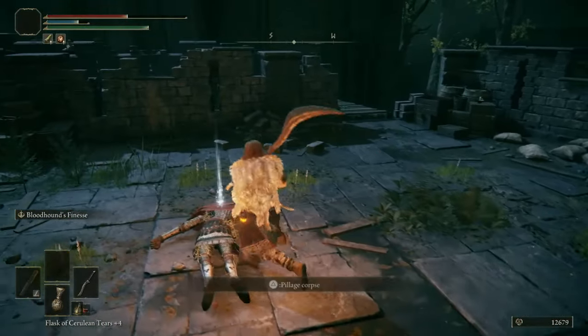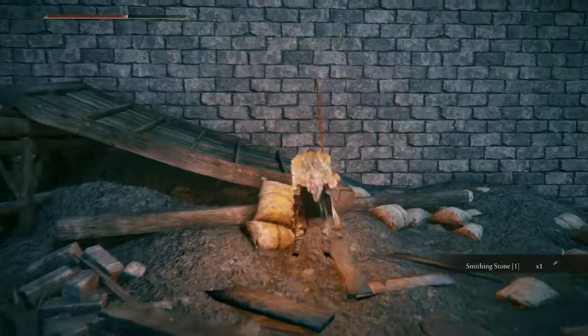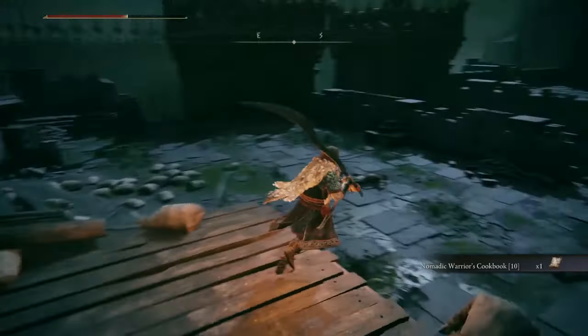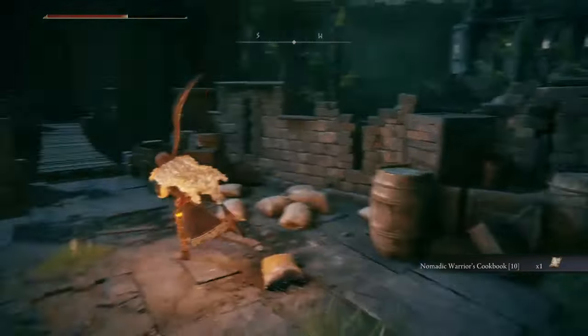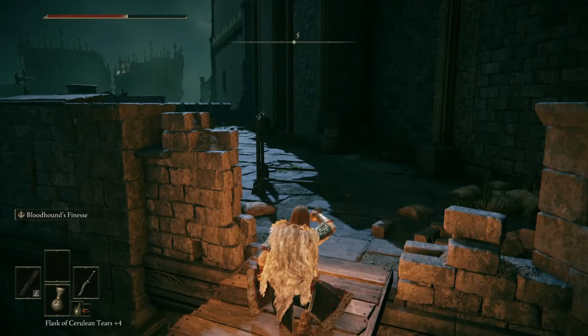Smithing stone — very nice. And right here we find a Nomadic Warrior's Cookbook, volume ten. But right over here — we have a Banished Knight and an exile, but it's not worth wasting your time on them, you can just blow right past them.